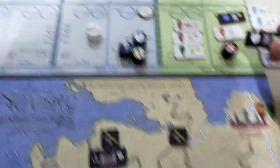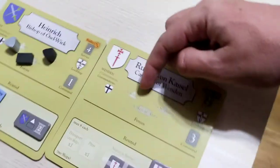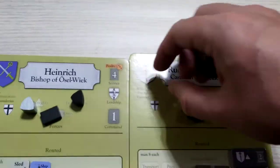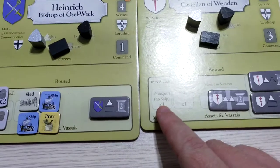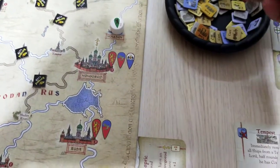I put his service marker two boxes away — one, two — here. He's got one knight, one sergeant, one man-at-arm. I put them here. And one transport, one provender.